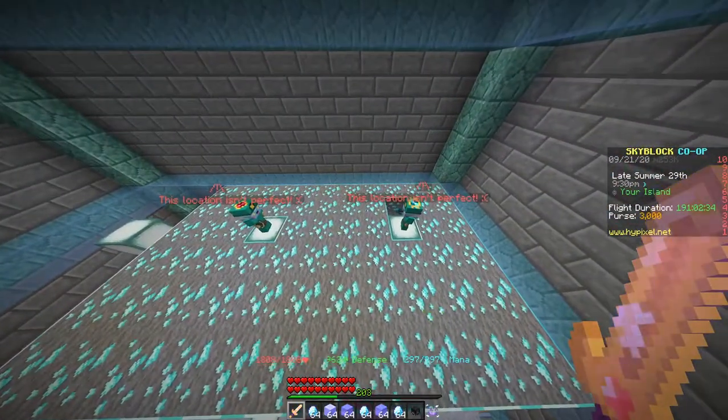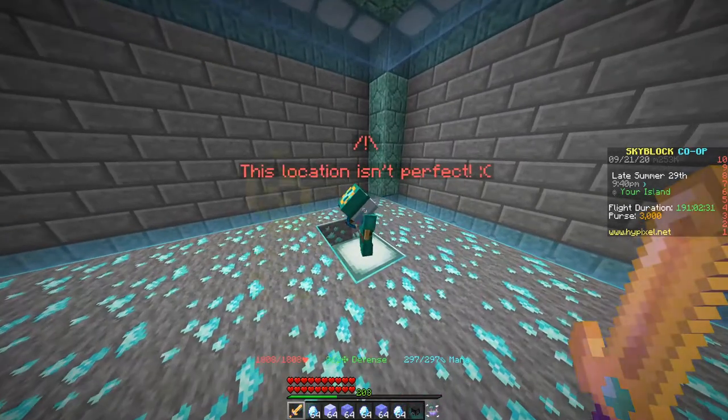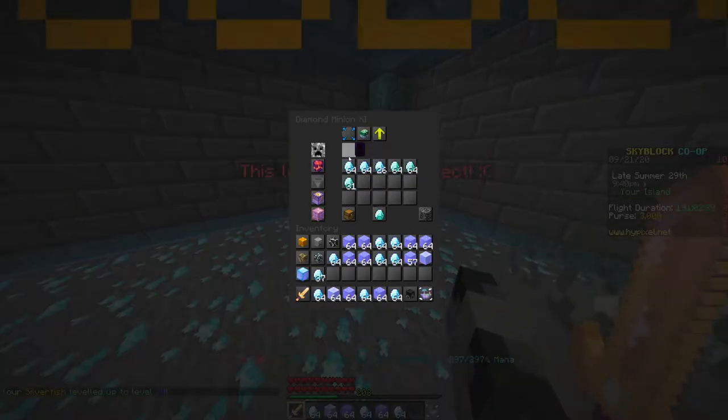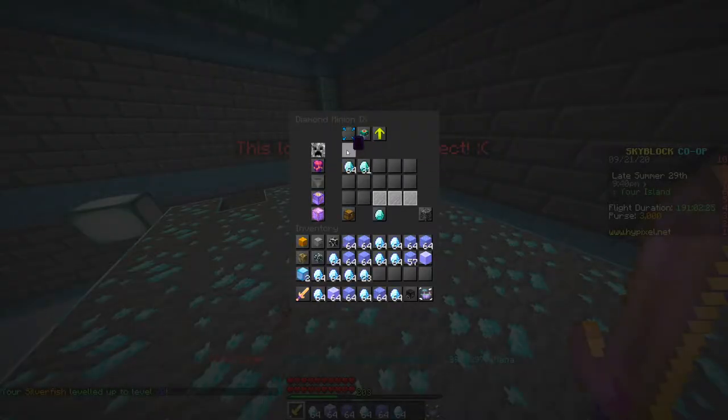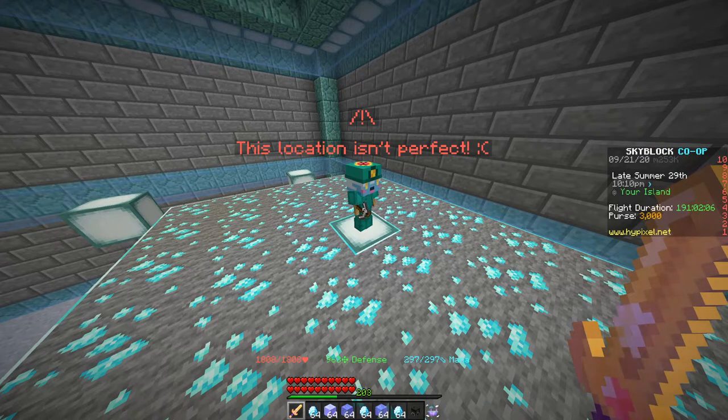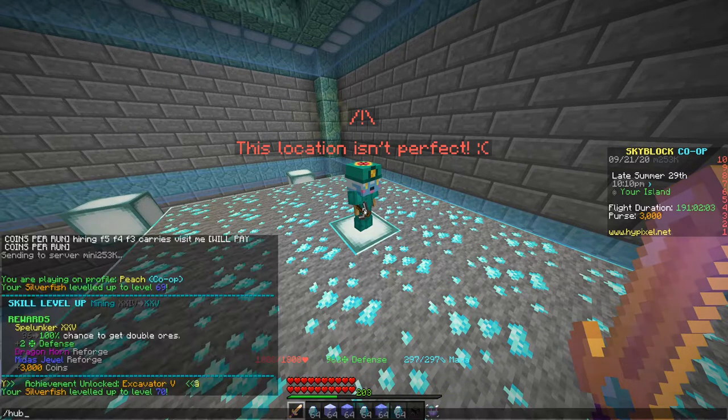I also left my two diamond minions up here for a week, so we're just going to collect these and count those towards the money we've gained. It looks like we got just over a stack of enchanted pack ice, maybe nine or ten more stacks of just normal ice, and then a bunch of enchanted diamonds and two enchanted diamond blocks. Let's head over to the hub.